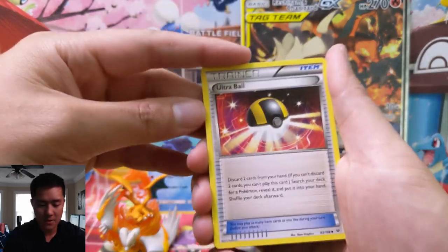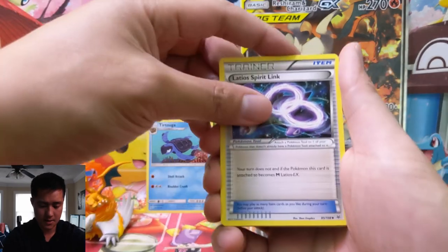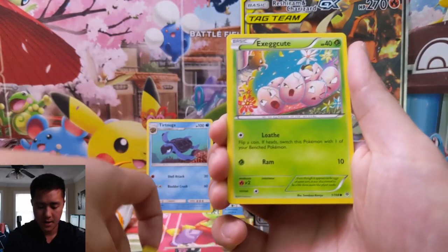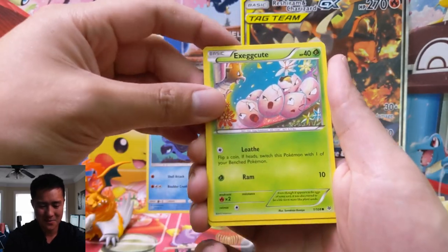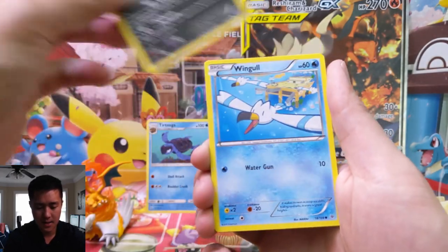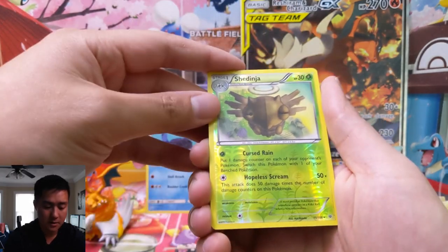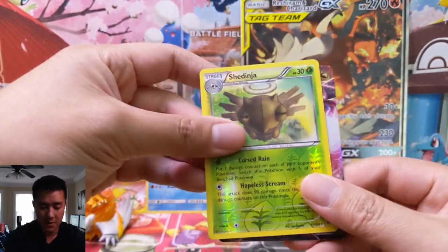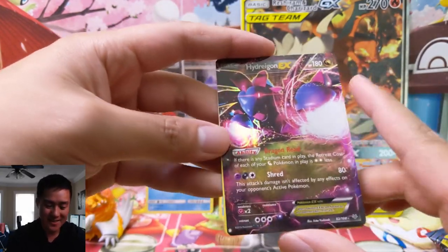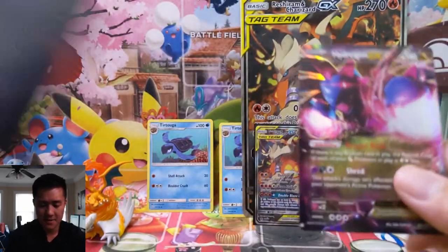Let's go into our first pack, Roaring Skies. Ultra Ball — very good card. Latios Spirit Link, Special Energy, Double Dragon Energy. Execute — wow, that's a cool art, the Spearow is trying to get to them. Togepi, Inkay, Hawlucha, Shedinja for a reverse, and then we got a Hydreigon EX. Even the pulls are doing pretty good on this set. I don't think I've ever seen this card — it's pretty cool.